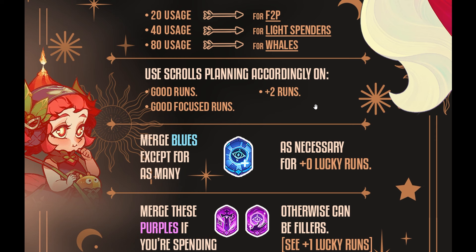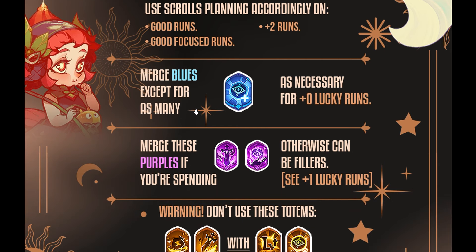This is the reason I specifically built out the collections that I did for very specific heroes. We were looking for Liberta and the awakened version of Belinda, going on focused runs. Scrolls are single use — when you use a scroll it is completely gone — but you can take a good collection to an amazing one through these scrolls. Merge your blues except as many as necessary for zero-luck runs. Merging all your blues gives you purples, and you want to get to the point of having more legendary totems.